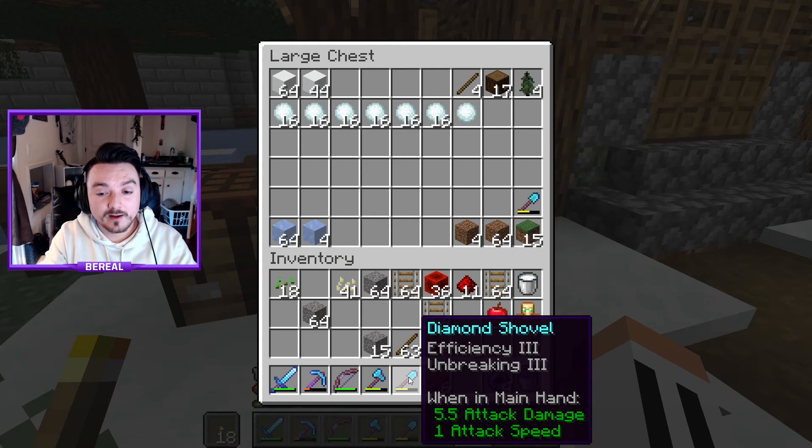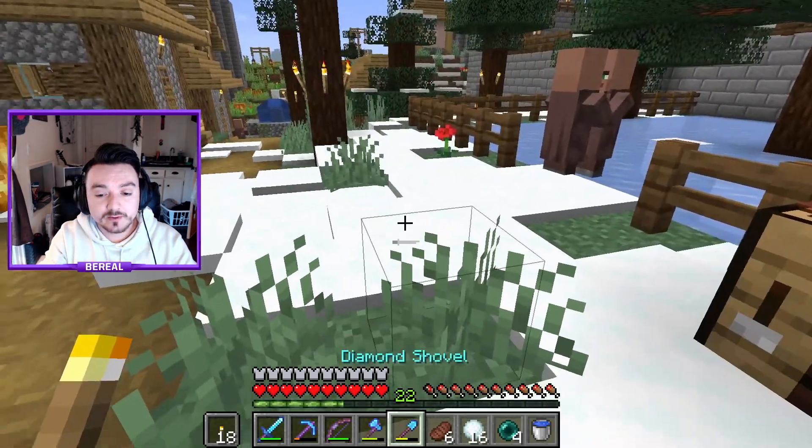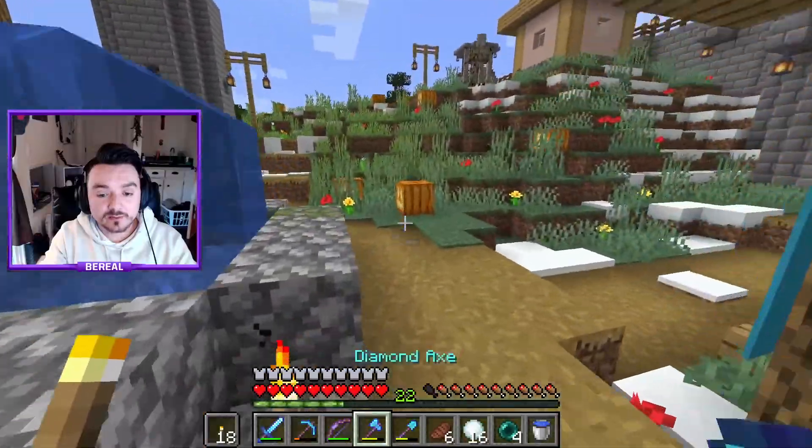Sorry, I haven't made a video in a while. And then the diamond shovel — this one is good for getting snowballs. And you might be like, why do you need snowballs? Let me show you basically how to change your world.